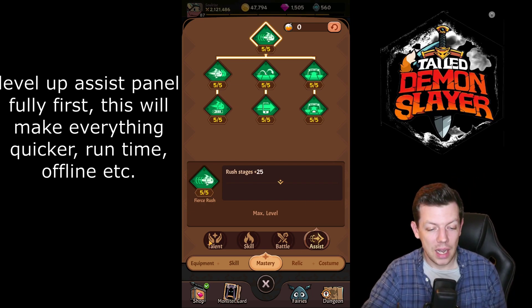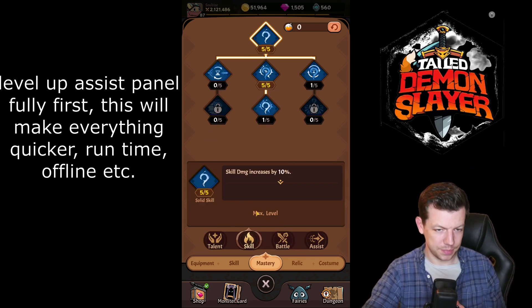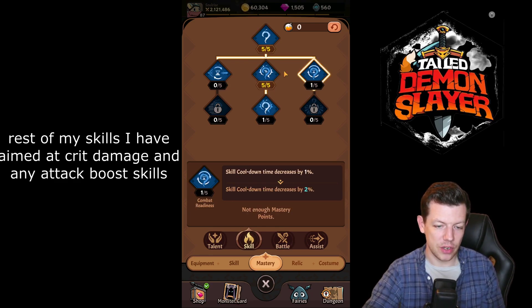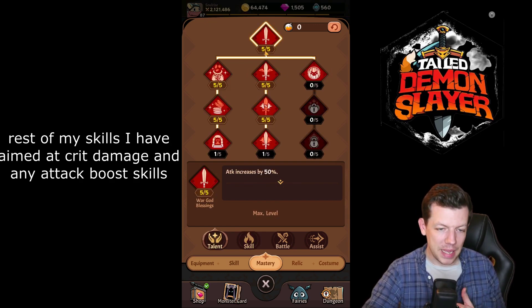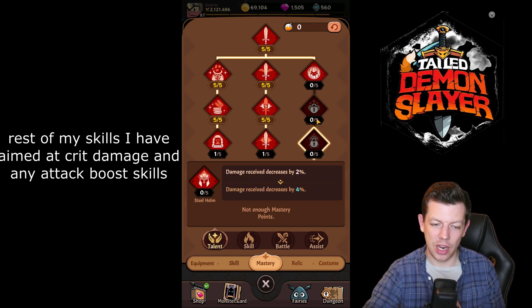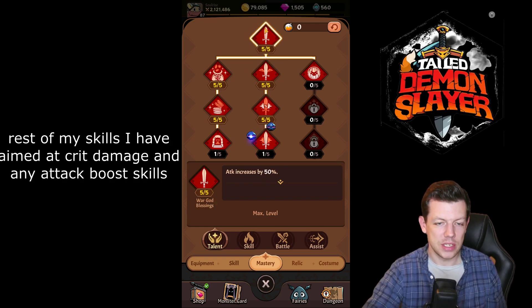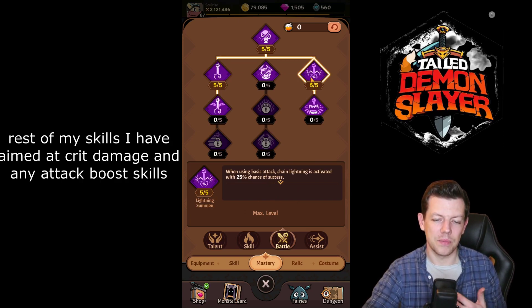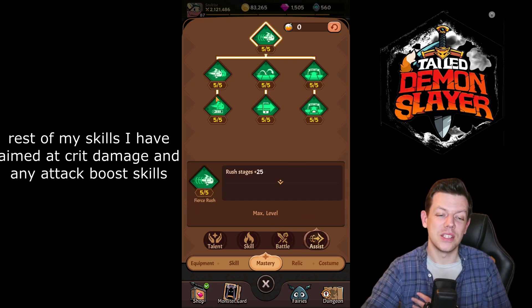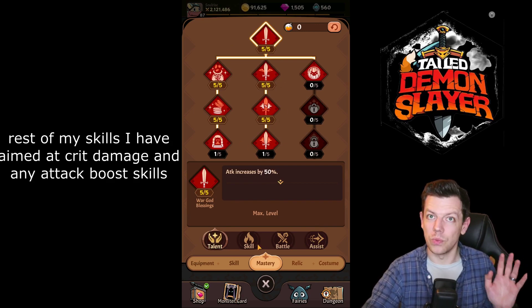My build is sword and wand, so I've done some wand crit damage on one side — crit, basic, quick damage, and a cooldown node — then mainly everything on the sword side. I don't really need recovery since your character doesn't die. I've focused on power, dungeon, raiding, and crit damage — it's all about quick damage so you smash through faster. On battle I've done the basic attack and basic lightning chain attack. I prioritized the stage rush nodes first to make my run time as quick as possible.